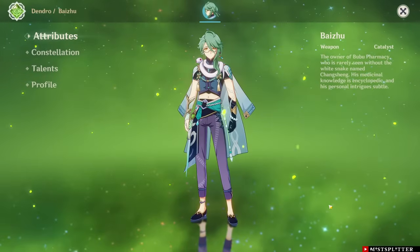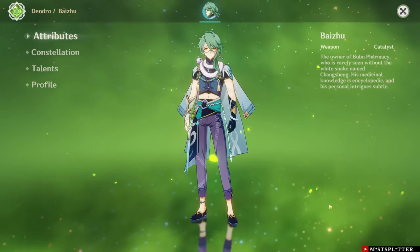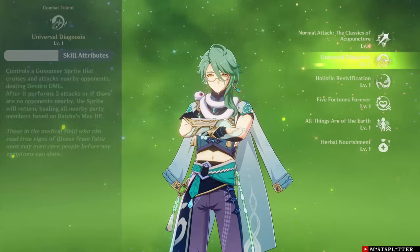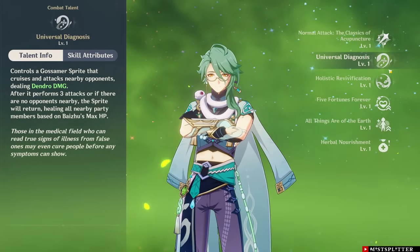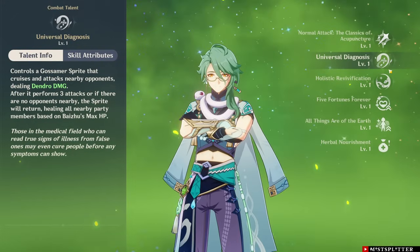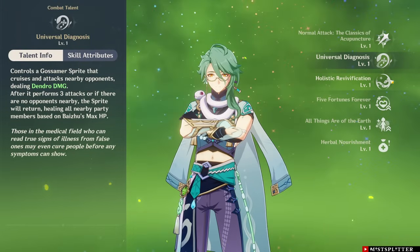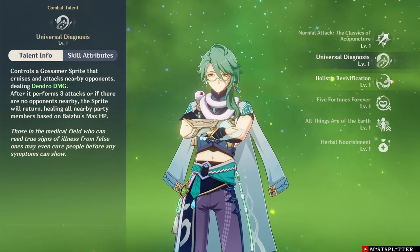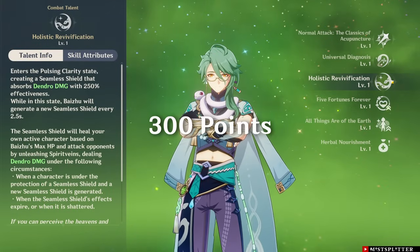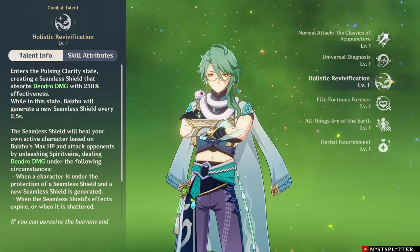Moving on to Dendro healers — firstly we have Baizhu, one of the best healers in the game. Unfortunately I did not pull for Baizhu, so I won't be able to showcase his healing. Baizhu can heal the whole party through his Elemental Skill cast. A well-built Baizhu could heal upwards of 20,000 HP from his skill — that's more than enough to fully heal both Raiden and Kazuha, only leaving Hu Tao with around 60% HP. So that's 260 points just from his Elemental Skill. His Elemental Burst heals your active character and can easily heal the rest of Hu Tao's HP. With Baizhu you could easily and quickly gain 300 fanfare points just through his Elemental Skill cast and using your Burst on remaining characters.